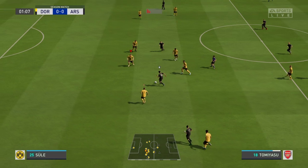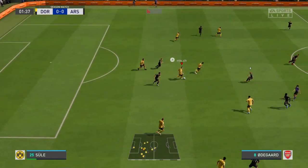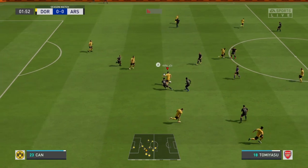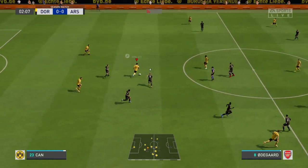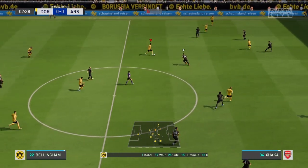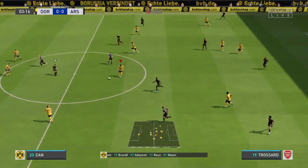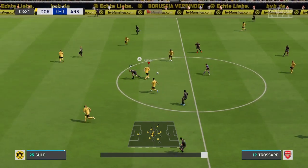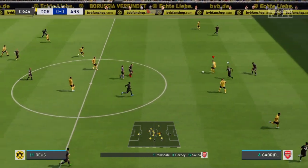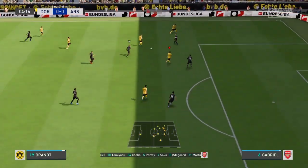It's now down to the players — which ones are going to stand out, who will affect the game, and who will have the greater desire. It should be a cracking game. Here's the eleven for Borussia Dortmund: Niklas Züle starts with Mats Hummels in central defence, Jude Bellingham starts alongside Emre Can in the centre of midfield, and the idea is to have just the one striker up there, trying to pose problems for the opposition.